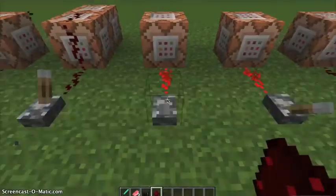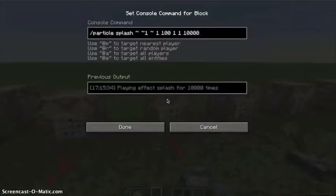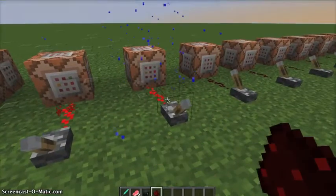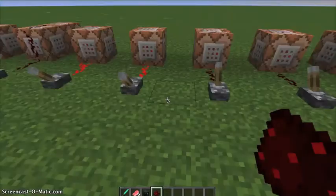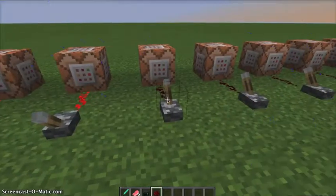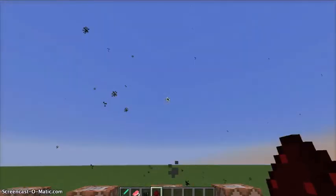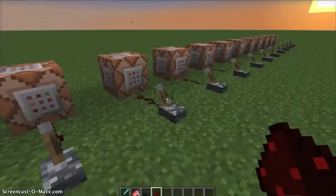Next we have footsteps — I don't really like this but I can see how you can use it. And then we have the splash water, and I also made that go really high up. We have particle wake. Large smoke. Red dust.